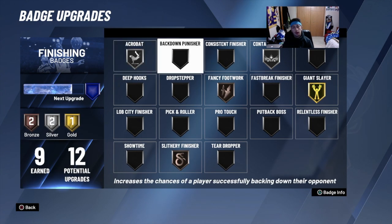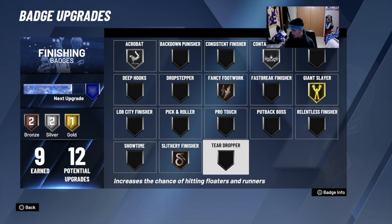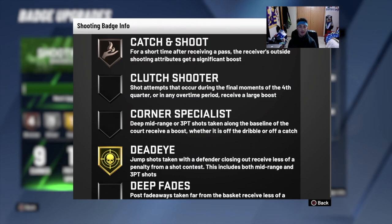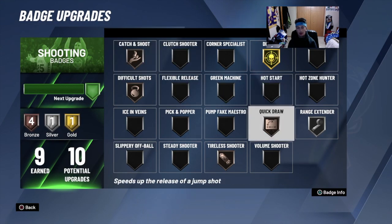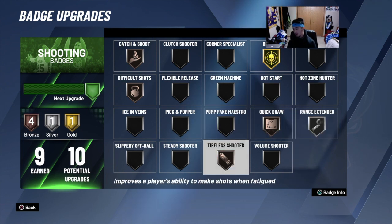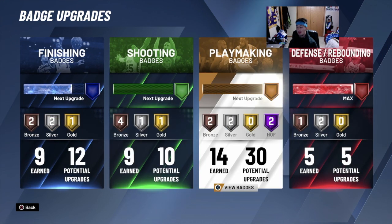I got acrobat, contact finisher on silver, fancy footwork and slithery finisher on bronze, then giant slayer on gold. Then I got catch and shoot on bronze, dead eye gold, difficult shots bronze, quick draw — dropped that down to bronze — range extender to silver, and tireless shooter on bronze. That's 14 of 30 — this is where I'm going to be putting in the work.